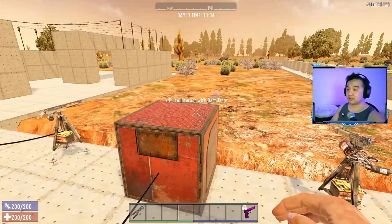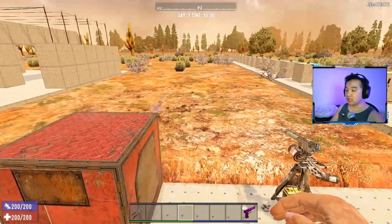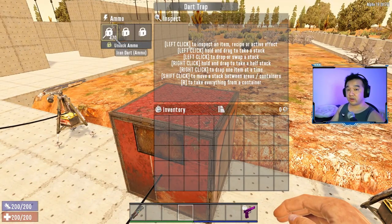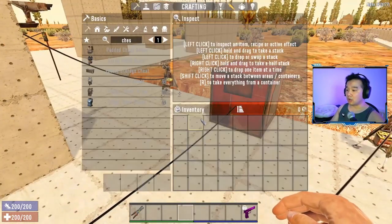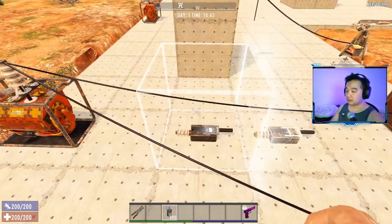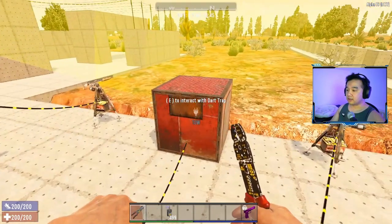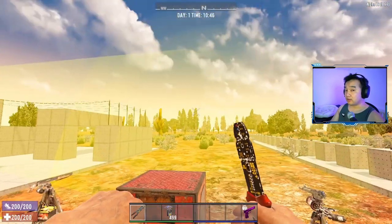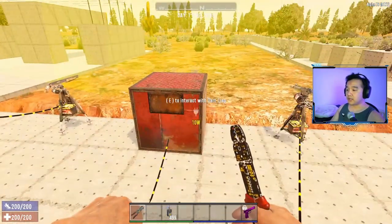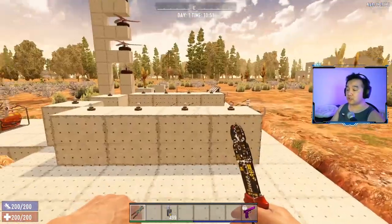Once you place your dart traps, just lock the ammo and they'll keep firing regardless of whether there are zombies present. As you can see, the darts keep heading out. The trap will keep going until you run out of darts. The best approach is to put a switch down, wire your power to the switch, then the switch to the dart trap. When the switch is off, the dart trap powers down; turn the switch on and it fires. That's how I'd recommend using the dart trap.